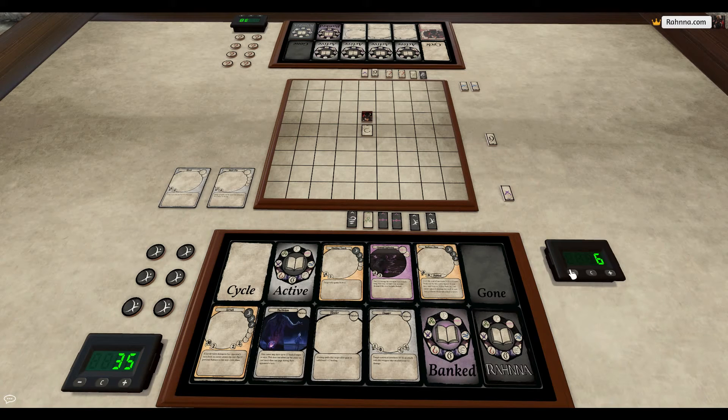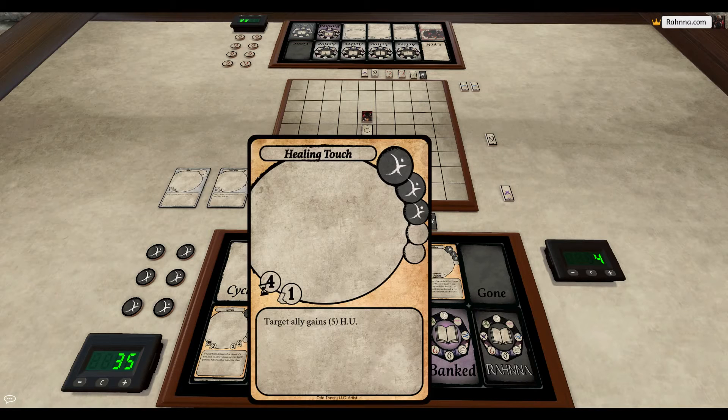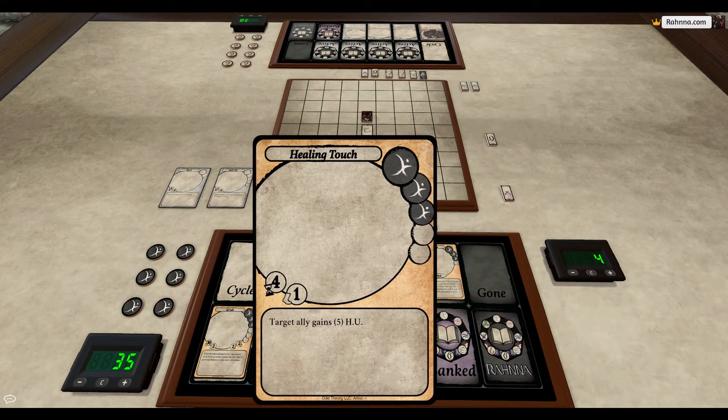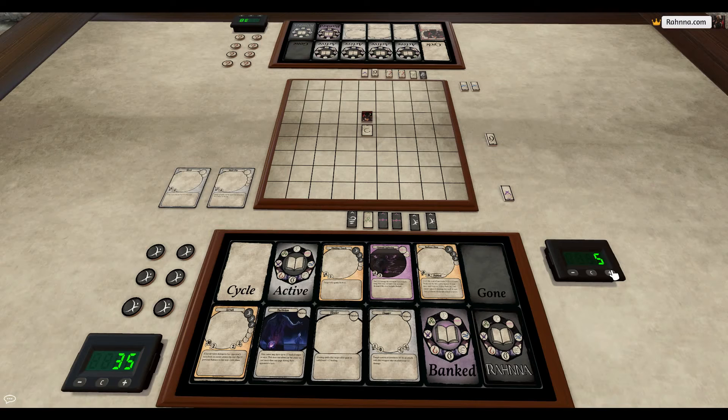If we were at time unit 4 and we wanted to cast healing touch, it's just not an option — we aren't able to do that because we don't have enough time units in our turn. Moving on from time unit 4, it would take all of time units 4, 5, 6, and 7, which is well past our 6 time units per turn.